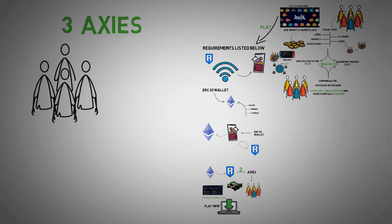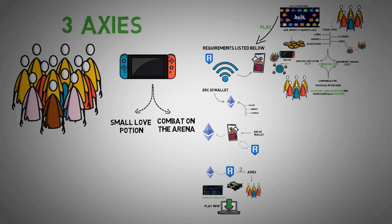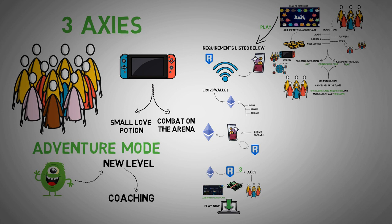Download Axie Infinity from the home page by pressing 'Play Now' on the top right side. Since you now have your three Axies, you can build a team. You will find the game very interesting as you are able to decide if you want to earn Small Love Potion or combat on the arena. You can also choose to try adventure mode where you will combat monsters to reach new levels and coach your Axies.